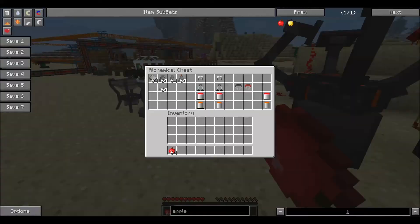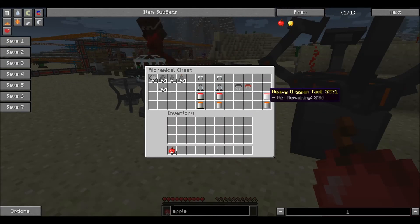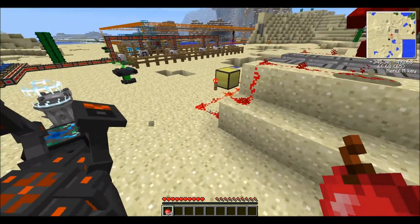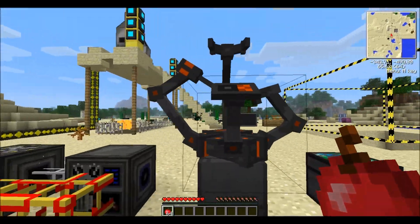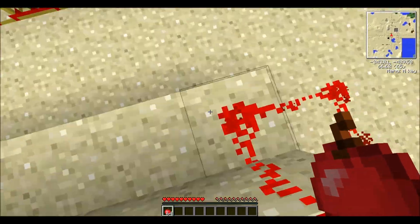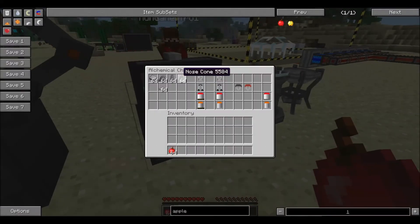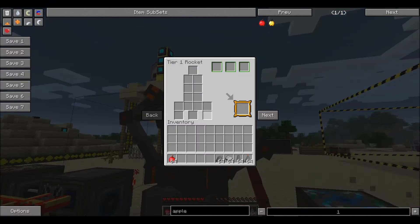Galacticraft is all about going to space, if you didn't already know that. The first thing you're going to need to go to space is build a rocket, and for that you need a NASA workbench — which has an awesome texture — a nose cone, rocket fins, heavy duty plating, and a rocket engine.